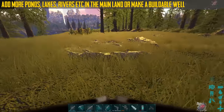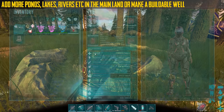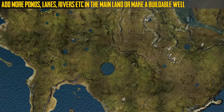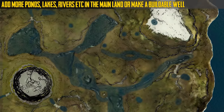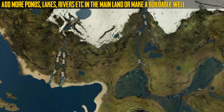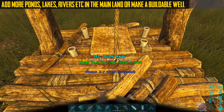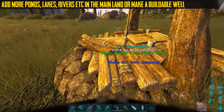The next thing is I'd like them to add more ponds, lakes, and rivers to the mainland, or just make buildable wells. Building next to water in the forest was very useful for a lot of things and added to realism, but there weren't a lot of water sources, which limited building locations. Perhaps adding a well could overcome that. I'm pretty sure you can't just stack stones and have it fill with water — you'd need to dig down to reach the water. There's a shovel in the game, maybe they could make use of it. I just don't know enough to comment, but it could be an easy solution.